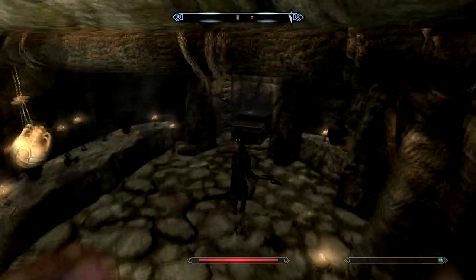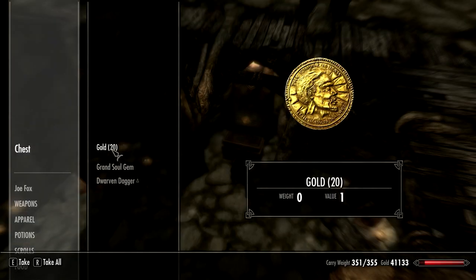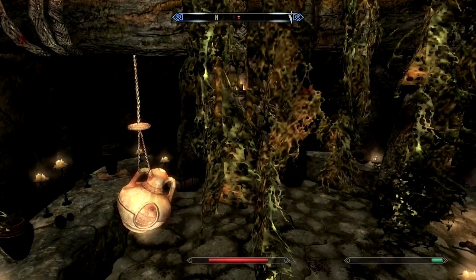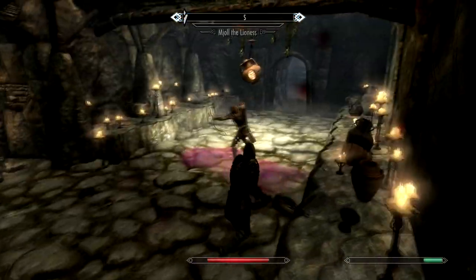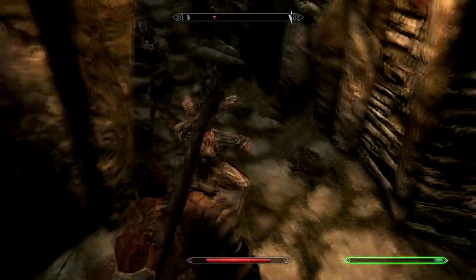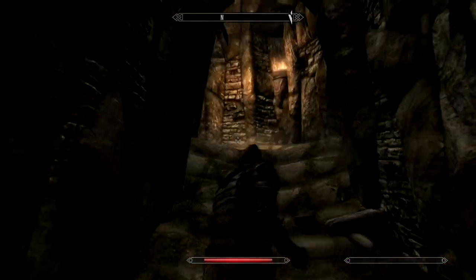Checking out a few items — we're getting super close now. Dwarven Daggers, not bad, but for my guy I don't really need that. Picked up a restoration boost up to 49 — not bad. Got a few Draugr hanging over here, and we are getting really close to this last room. Everything is still fairly easy here, absolutely no problem.